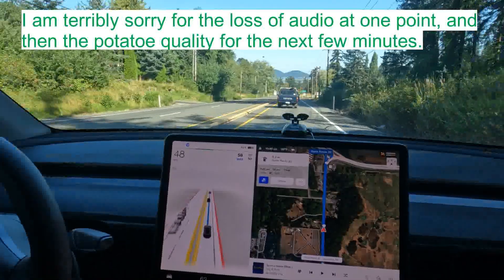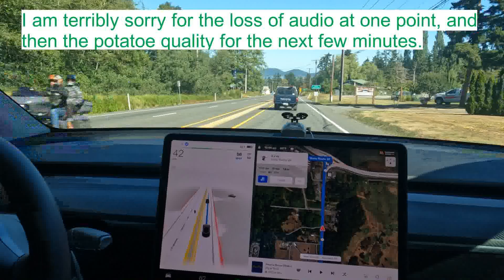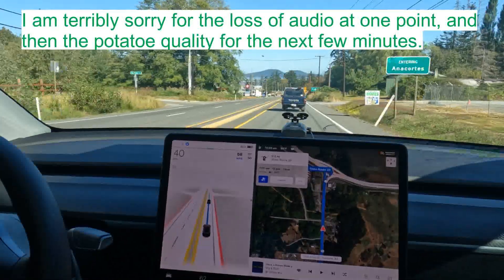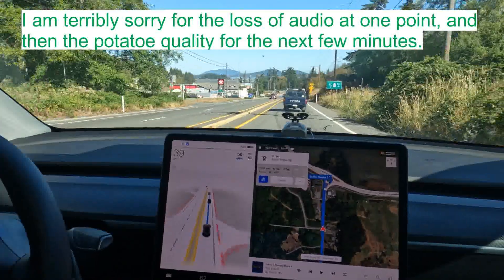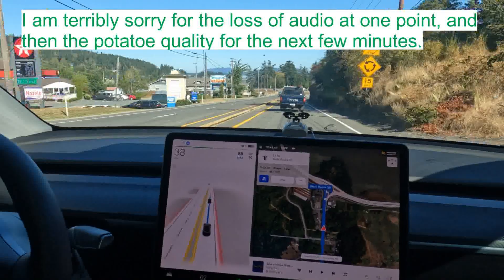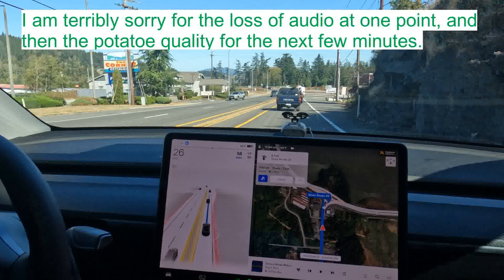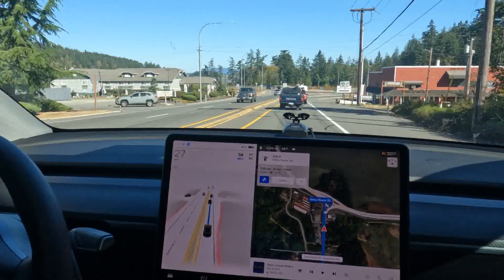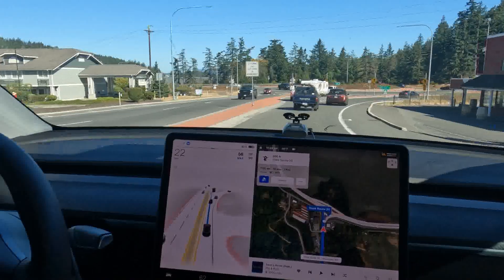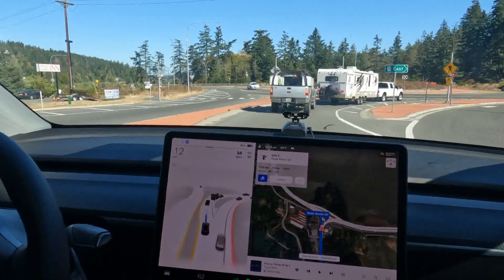So we're rolling down here, and this is where the main SR20 is — the spur joins it and this will take us into Anacortes. We're going to go through a roundabout here. Again, we've got somebody on our bumper and we're tapping the brakes. So far, so good. The car's driving nice. The gentleman backed off once we touched the brakes. Here we come into our roundabout, and the car is selecting the correct lane. Good job, car.